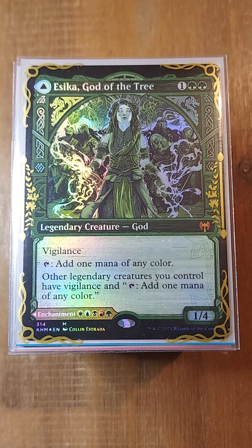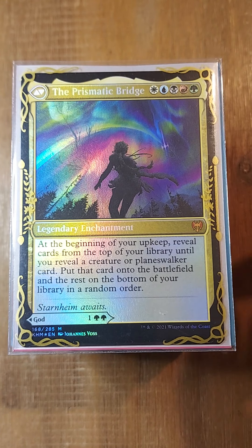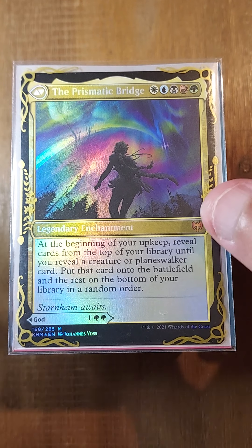Let's get into it right off the bat. We have Sika, God of the Tree, and on this channel we always have both arts available. At the beginning of your upkeep, you reveal the top cards of your deck until you reveal a creature or a Planeswalker and put it into play. As you can imagine, the only creature in this deck is Godo.